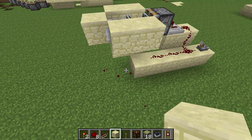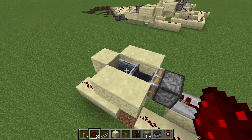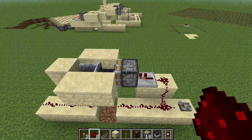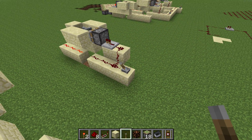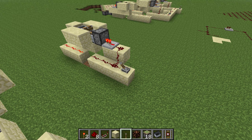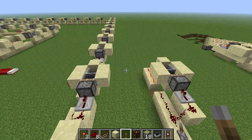You would just take power from the railing when the piston is extended over here, instead of when the piston is retracted. And now it's an instant NOT gate.